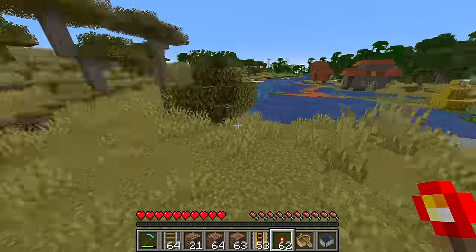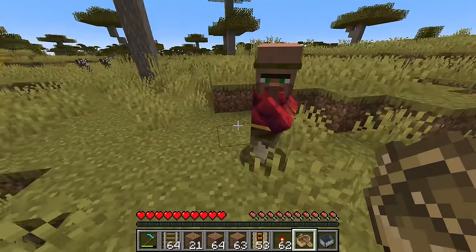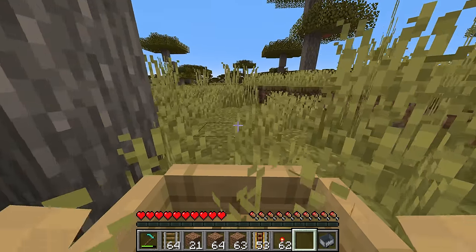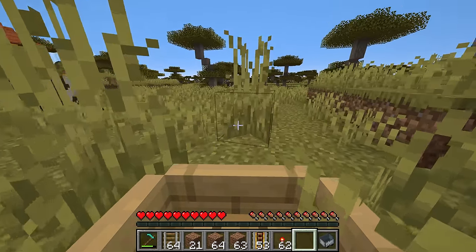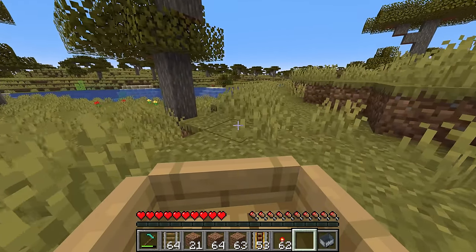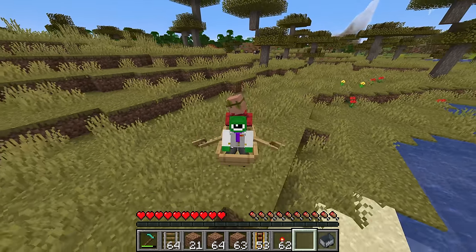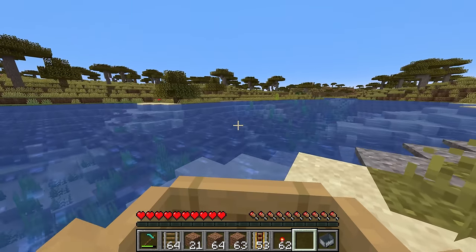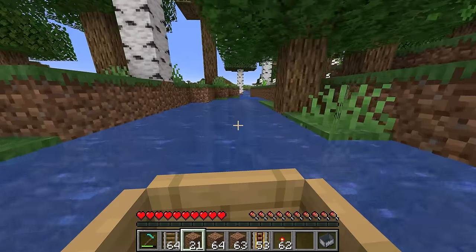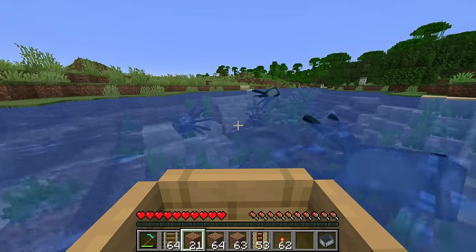Something critically important: get unemployed villagers — not nitwits, but completely unemployed ones. If they're already employed as farmers, they'll have crops in their inventory that are very hard to remove, so starting fresh is much better. Using boats is great for transport if you have nearby rivers, but you can also fully transport them by minecart or even through the Nether, depending on your setup.